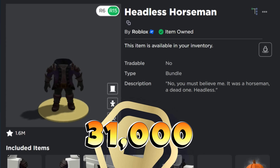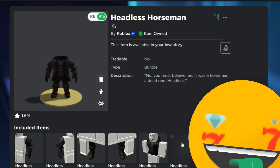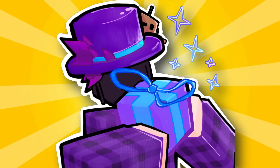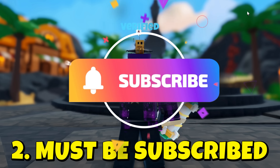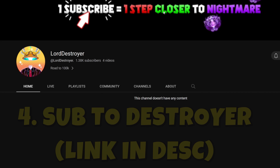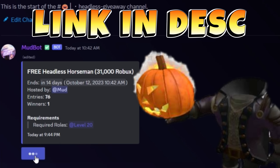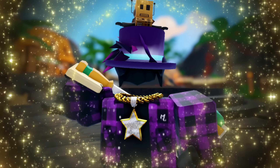The Headless Horseman costs 31,000 Robux and is only on sale for one month of the year. A lot of players really want this item for the Headless head. For the first time in history, I am doing a Headless Horseman giveaway — my biggest giveaway yet. To enter, you must like this video, subscribe, turn on the bell and set it to all, and subscribe to my friend Destroyer (link in description). If he gets 10k subs, we're doing a second giveaway. Join my Discord server — the giveaway is in the top channel. Click the enter button and you're all set. The giveaway ends in two weeks.